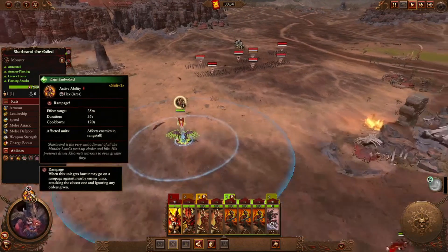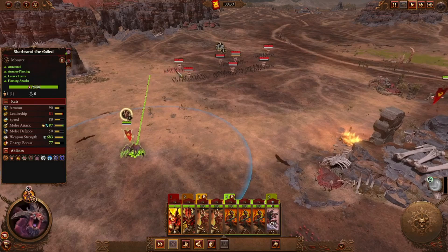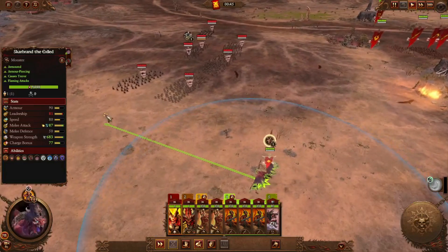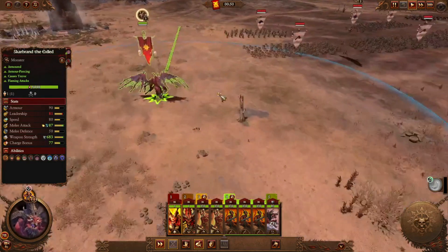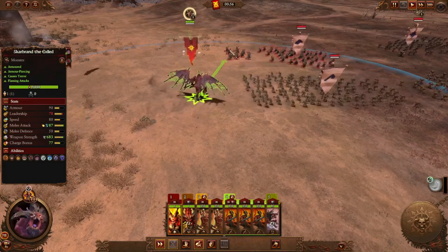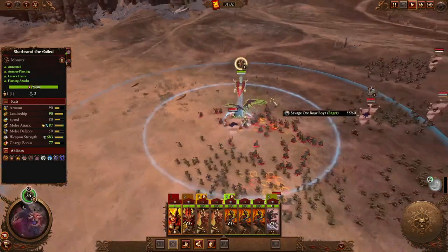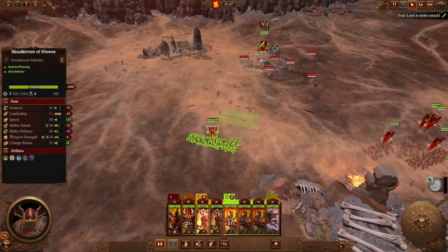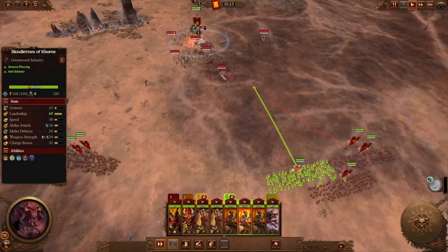Scarbrand has an ability that makes basically everything rampage so units won't run away. We're going to charge straight into those Savage Orc Boys. He's pretty fast so he can go straight into the cavalry. We'll clip around, charge straight in, then use Shift+1 to make them rampage. Now we take the dogs and bring them in, move everything forward — it's a perfect opportunity to surround and conquer.